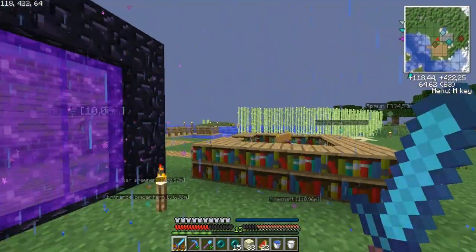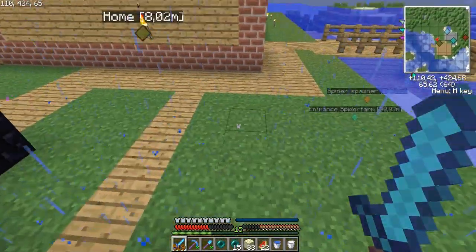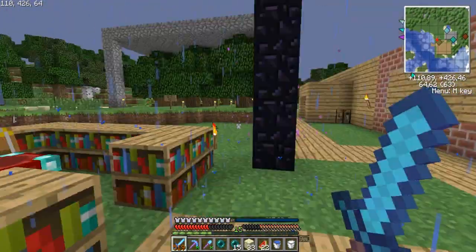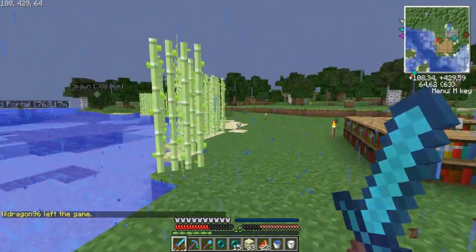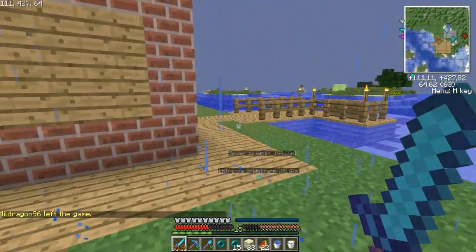Here's my nether portal, which also leads to the End portal. My tree farm will produce around 240 logs every harvest, so that's a lot. My little enchanting room — I haven't fully used all the bookcases because it would take too high levels, and I don't like to enchant at too high levels.